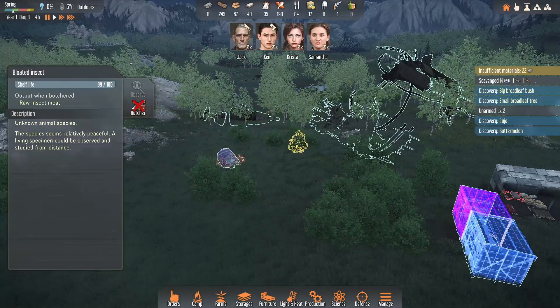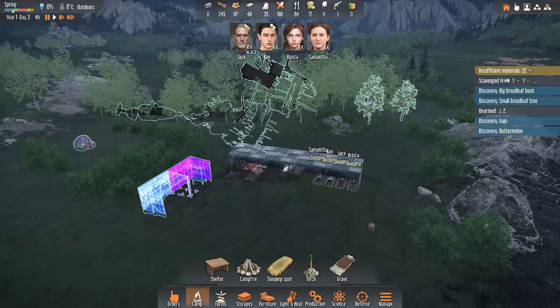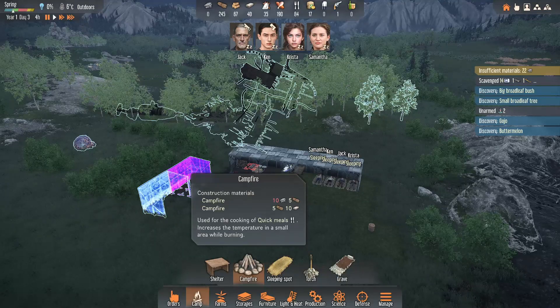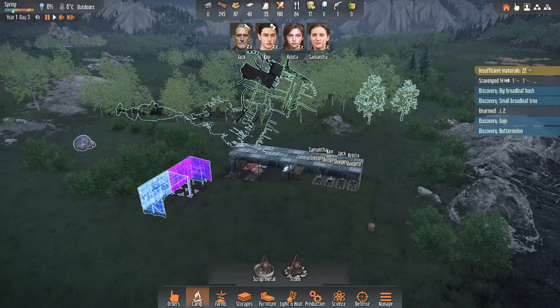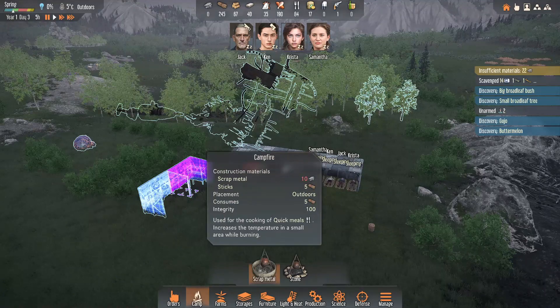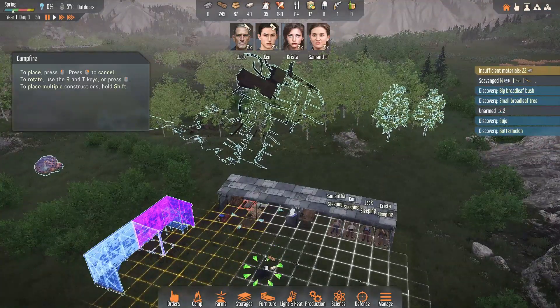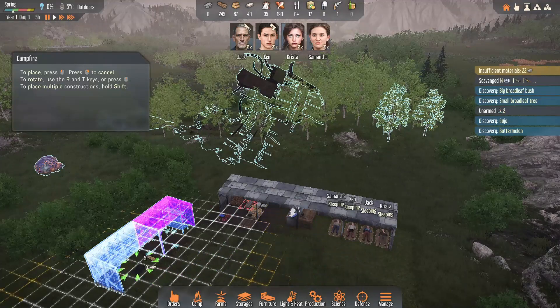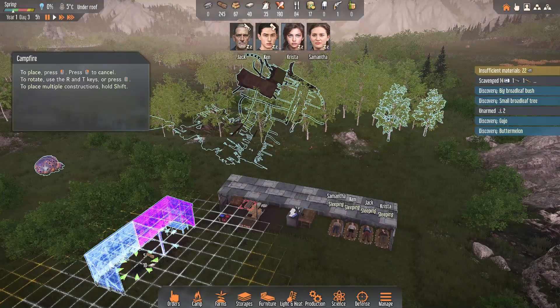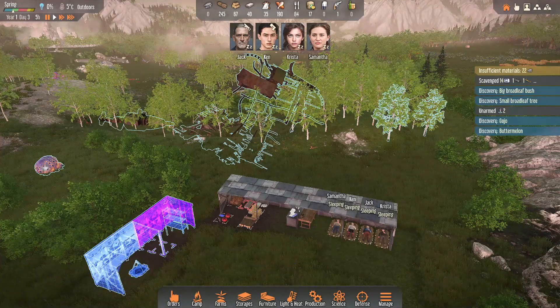Yeah, we want to butcher that. I got one that can cook a little bit. Talking about cooking — camping. A campfire. It probably needs to be under. Let's go with a stone one. I'll put that right under there.